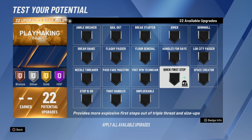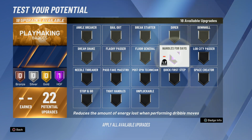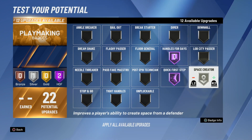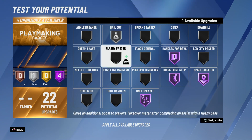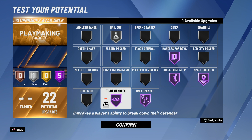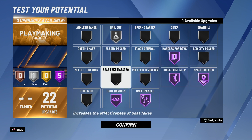There are actually 10 badge points on each category. For your playmaking, you're gonna do Hall of Fame Handles for Days, Hall of Fame Quick First Step, Hall of Fame Space Creator, Hall of Fame Unpluckable, Silver Bailout, and Hall of Fame Tight Handles. This is all you need right here.